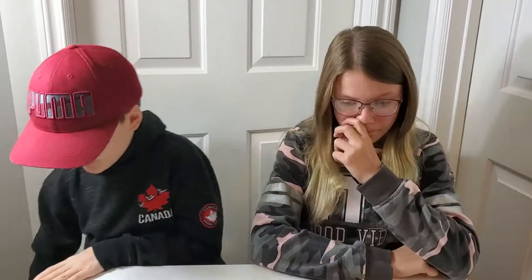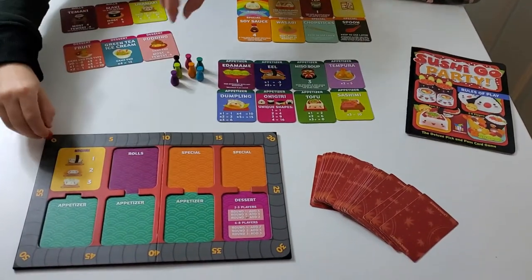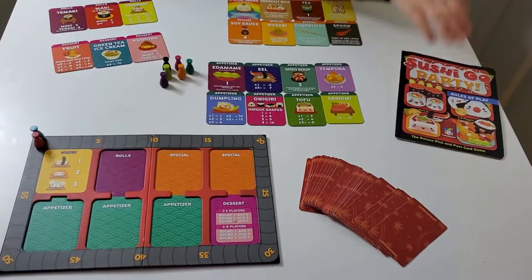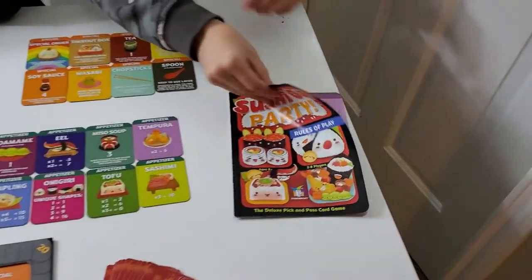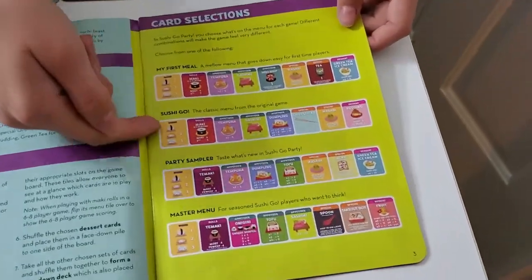Today we're playing Sushi Go Party. What you'll get are tokens, so you choose tokens and put them on the zero. Then you'll look at the menu page, so there's all these options.